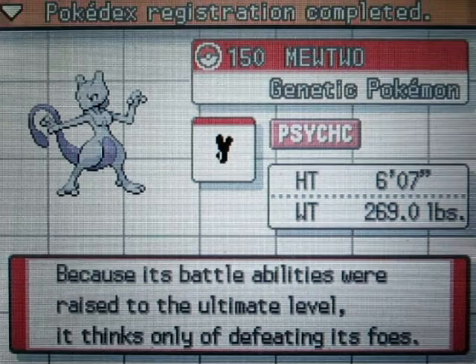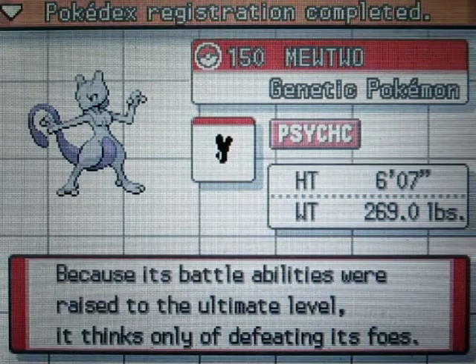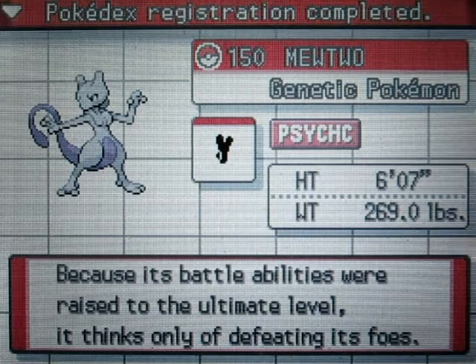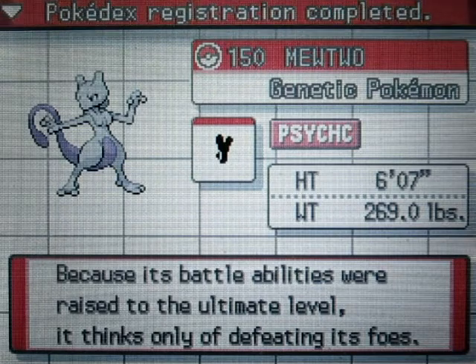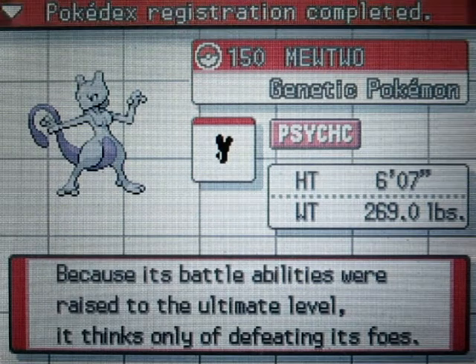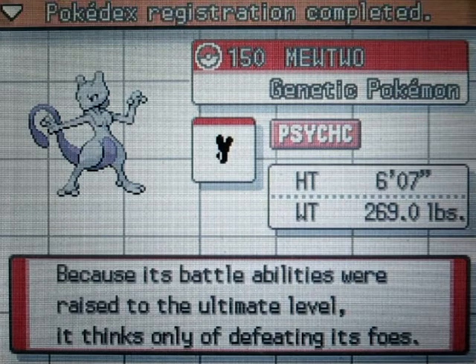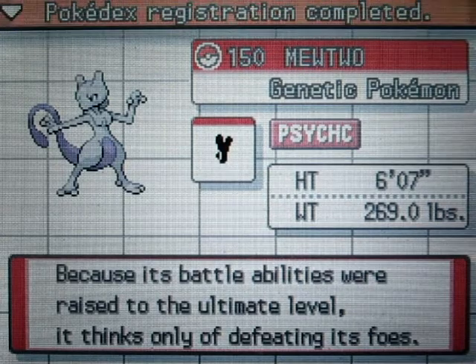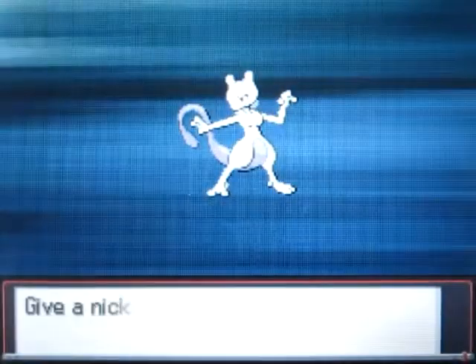Alright guys, I'm back, sorry about that - I had to take a break, I had to go get water. Anyways, Mewtwo - the Genetic Pokemon, Psychic type. This thing is six feet seven, and because its battle abilities were raised to the ultimate level it thinks only of defeating its foes. Yeah, that's why they call it the ultimate legendary Pokemon, because of that description.